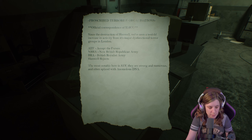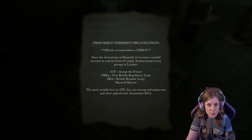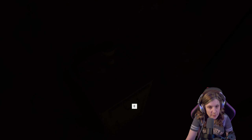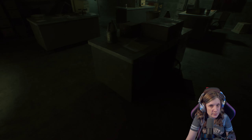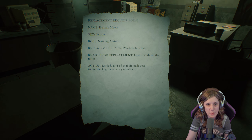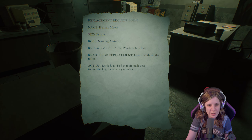Another note for us. Terrorist organization — official correspondence of BMCG. Since the destruction of Henwell, we have seen a tenfold increase of activity — formed major dysfunctional terror groups in London, and so on. Another battery. Replacement request form — name: Hannah Myers, female nursing assistant, ward lobby key. Reason for replacement: lost while on toilet. Action: denied — advice Hannah goes to find the keys for security reasons.